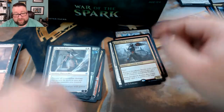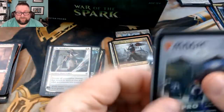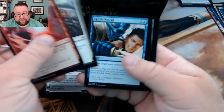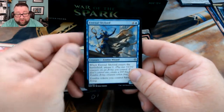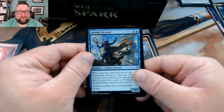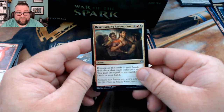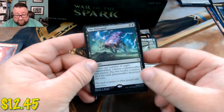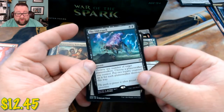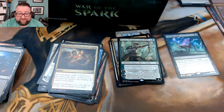What card are you guys looking to pull out of here? I know myself — the Pig God is the one I'm really after. Oh, this guy was so good at pre-release — make my giant zombie flying, thank you very much. Yeah, the Pig God is one I'm really looking forward to. And we got a Vivien, Champion of the Wilds, and a foil Elder Spell — winner winner chicken dinner! Love that card.